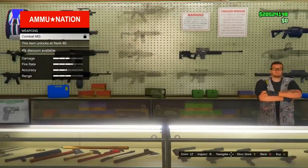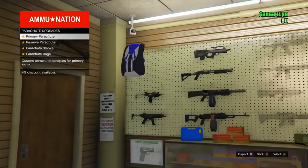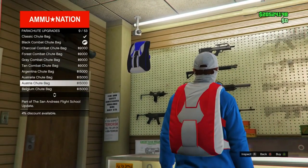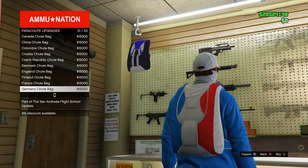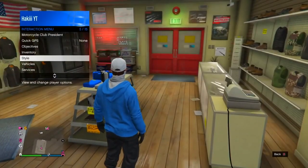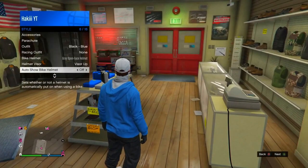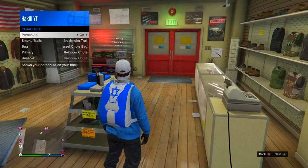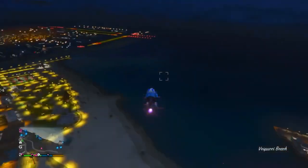Now go back outside and head to any gun shop. Once you get there, go all the way to the top left, go over to Parachute > Parachute Bags, and buy the parachute called the Israel Parachute Bag. Then pull up the interaction menu, go into Style, and go into Parachute and put the parachute on.